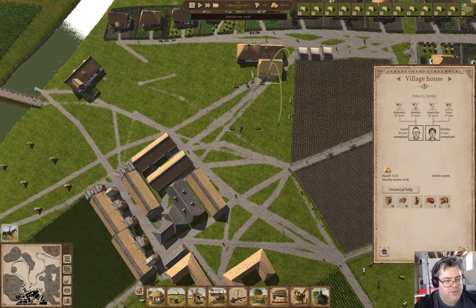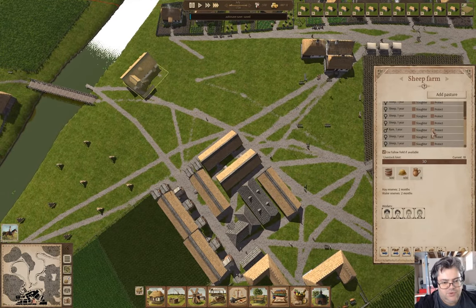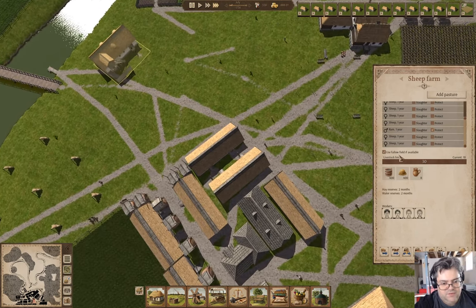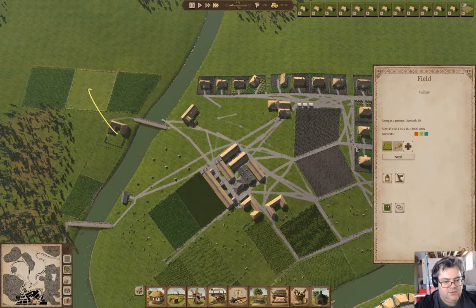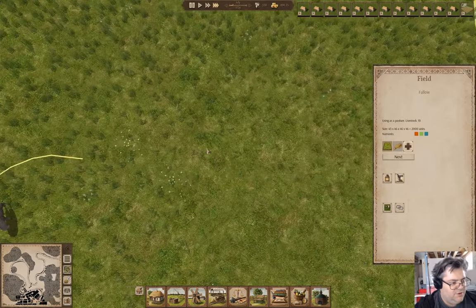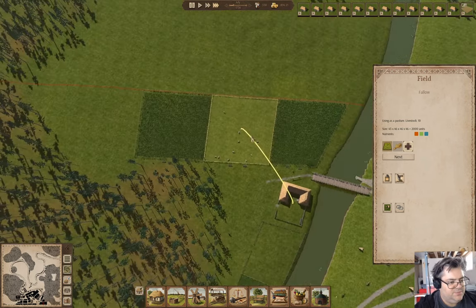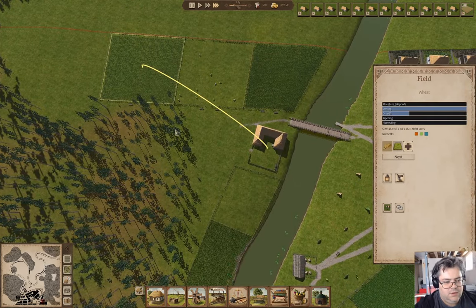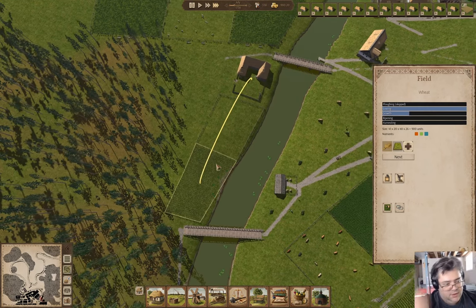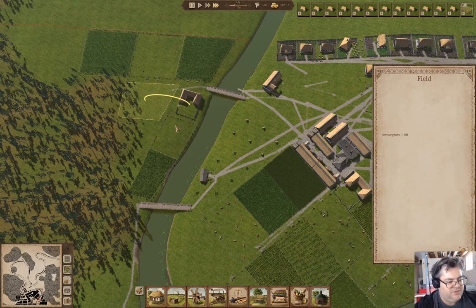We'll keep going with the housing. We have sheep here - we're going to protect the ram. We are using a fallow field if available. Look at that - there are the sheep! Nice. We are getting our wheat growing, and we'll have two fields of it next year.